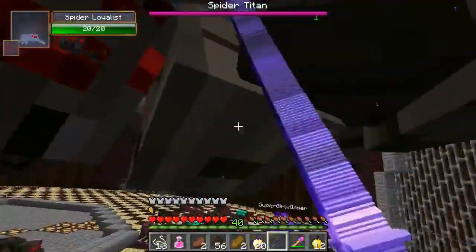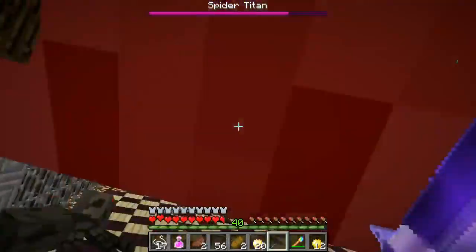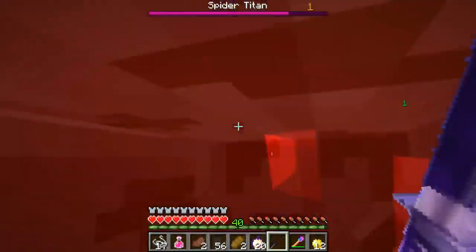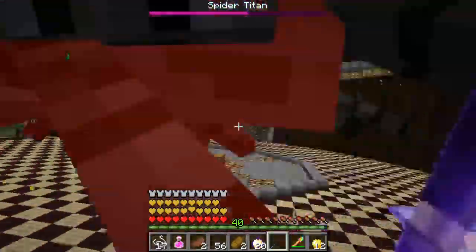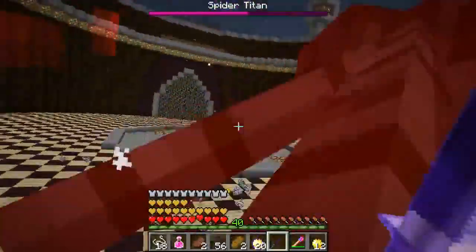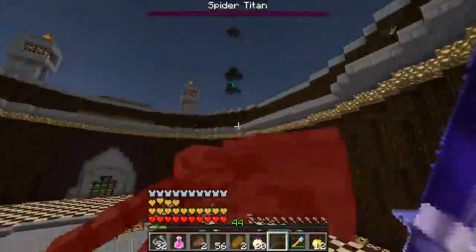Pat swings like crazy. One is about to die. Another one's going down — 'another one bites the dust.' They take out several titans in a row. Pat eats a golden apple before his armor completely breaks. One titan jumps on his head and they're all flying through the air like they just don't care.